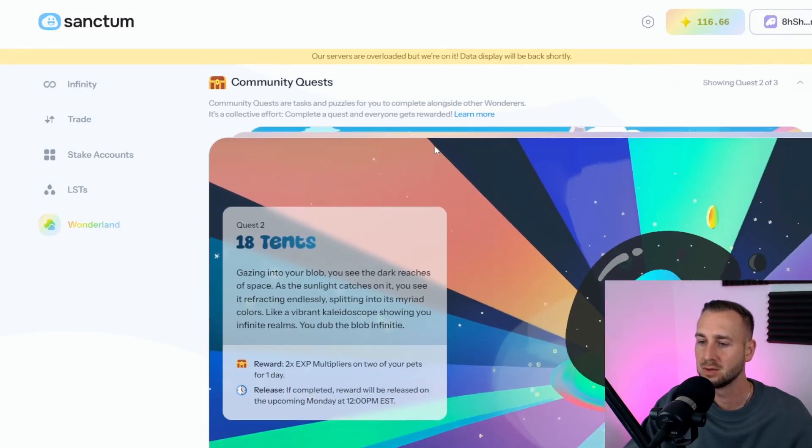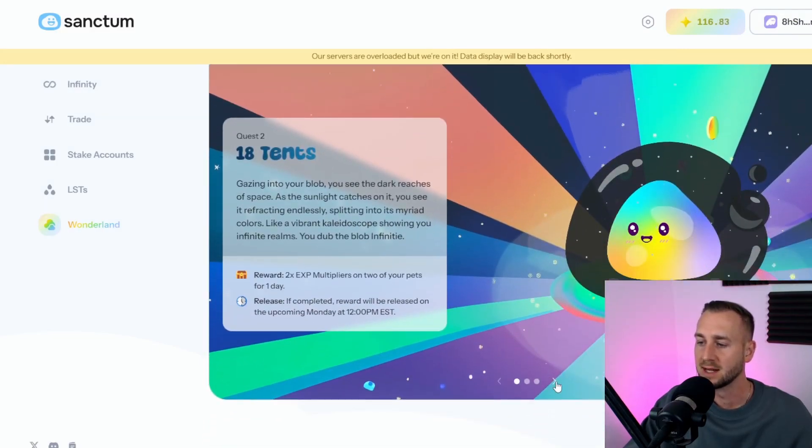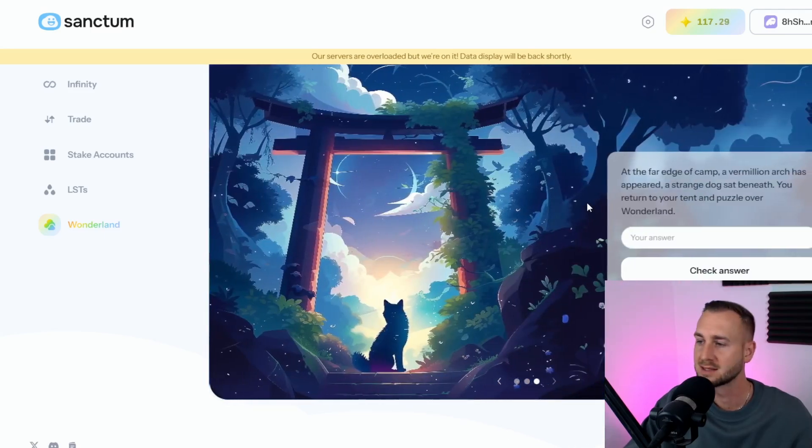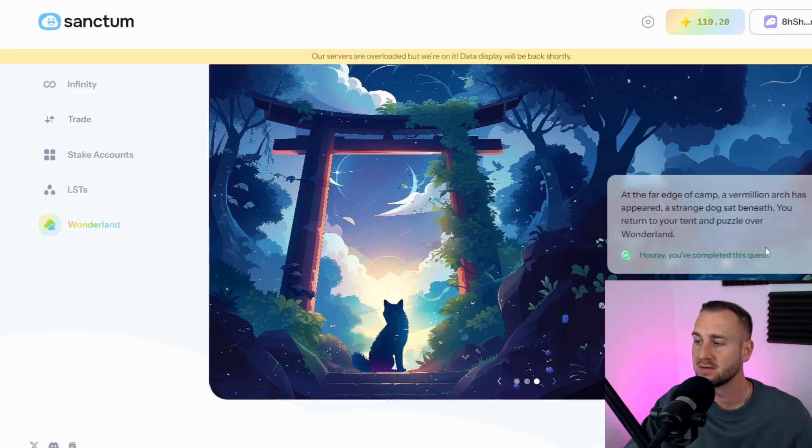Then we have Community Quest 2. There's a little puzzle in here but I'll give you the answer straight away. It's asking for the answer to an obscure question — the answer is Evenstar Cathedral. Check the answer, and hooray, you've completed the quest. So: mint yourself some INF using SOL for Quest 1, do that ASAP. Then for Quest 2, come in and type in that answer — Evenstar Cathedral — and make sure you get the completion confirmation as shown on screen.